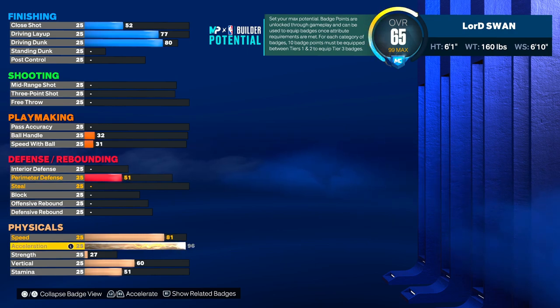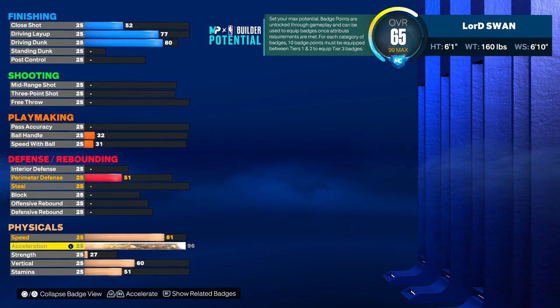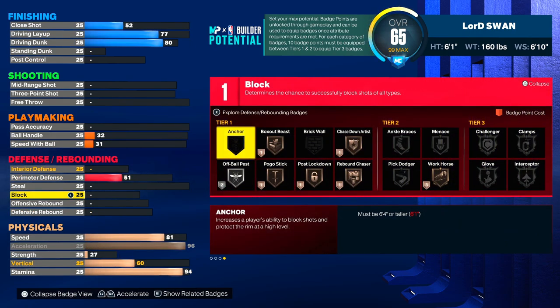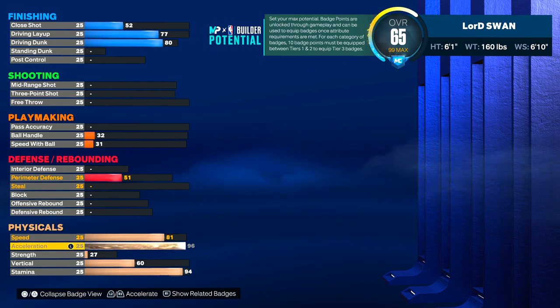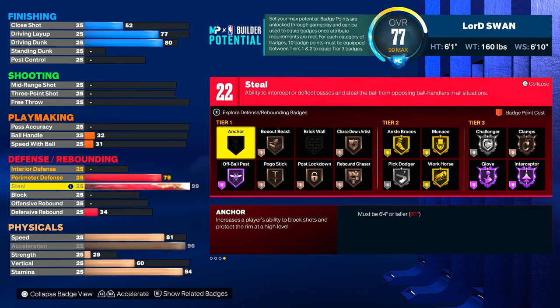We're gonna bring acceleration to 96. Now if you want more badges or more attributes overall on this build, you can take the acceleration down. But the point of being a small guard is to have this high acceleration — I know people stop at 90, 91, 92, 93, 95, but why not just max it out? It affects your speed boosting, your dribbling speed, all that. You're gonna be faster than every other guard in the game. Vertical at 60 for the quick drops, stamina to 94, and you got speed to guard. This is still an amazing build, especially for the 99 steel.